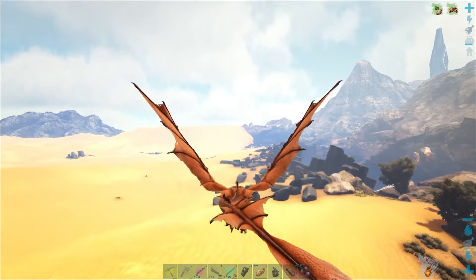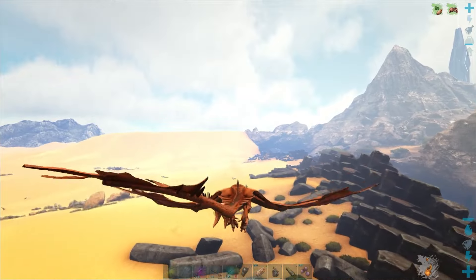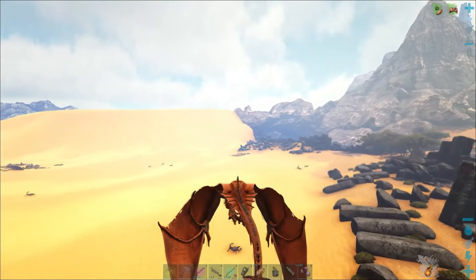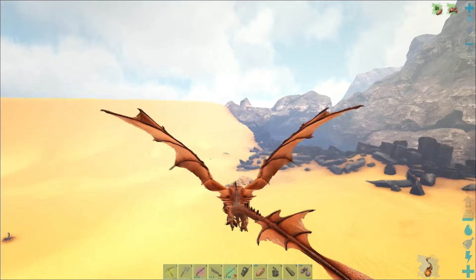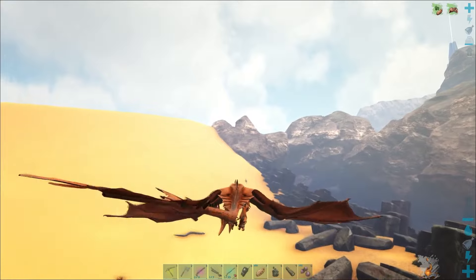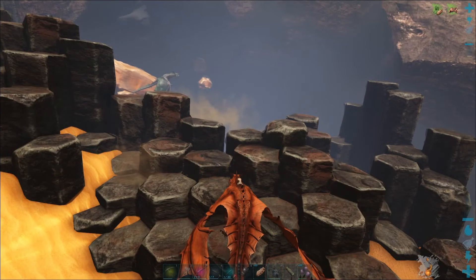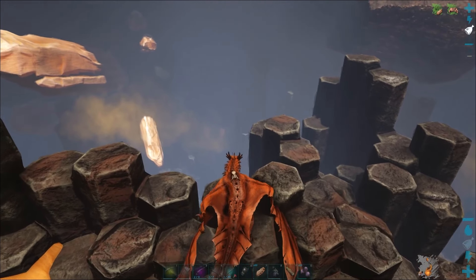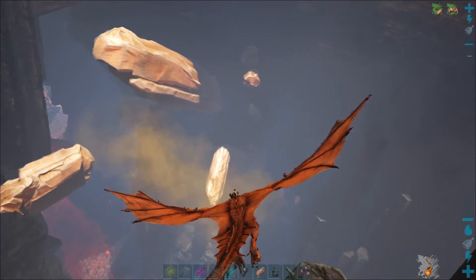We must have had at least 10 down there because we had a couple behind us when we started out. This thing doesn't have super great stamina but we can certainly make it through as long as we don't use our fire breath - we're going to be fine. So hopefully we can get most of these guys out of here and hopefully they won't respawn, and then we can stop and get some eggs. I didn't notice any nests with eggs on the way through.